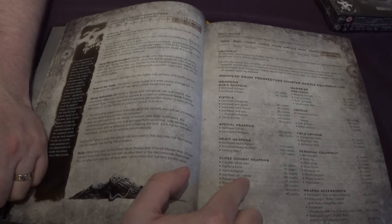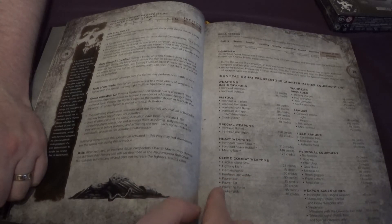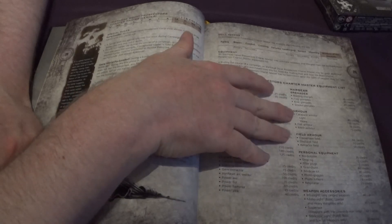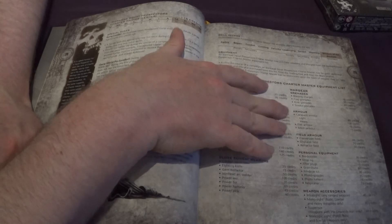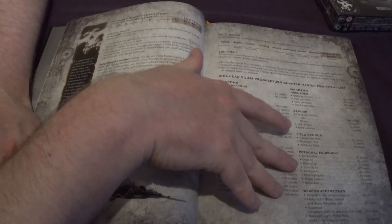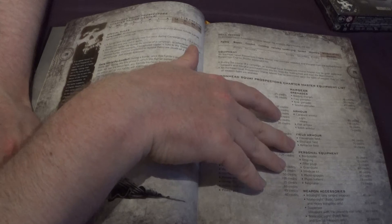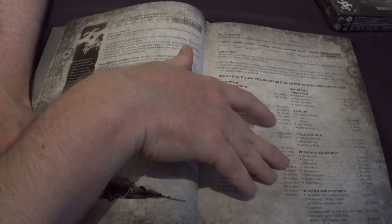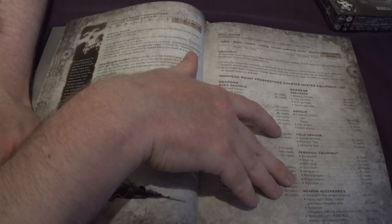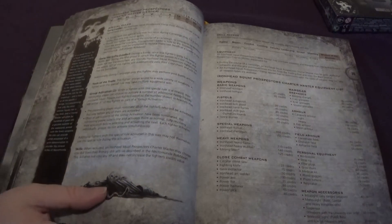Then we have the Circulus Dawn Saw, Fighting Knife, Gem Extractor, Ironhead Arc Welder, Power Axe, Power Fist, Power Hammer, Power Pick. War Gear options include grenades, armour starting with Heavy Carapace then Light Flakken Mesh, Fields — Displacer, Conversion, Refractor — and Personal Equipment like Bio Boosters, Drop Rigs, Filter Plugs, Grav Chutes, Medicaire Kit, Photo Goggles, Photo Lumens, Respirator, and Weapon Sights including the Info Sight and Mono Sight. There are a lot of options on here.